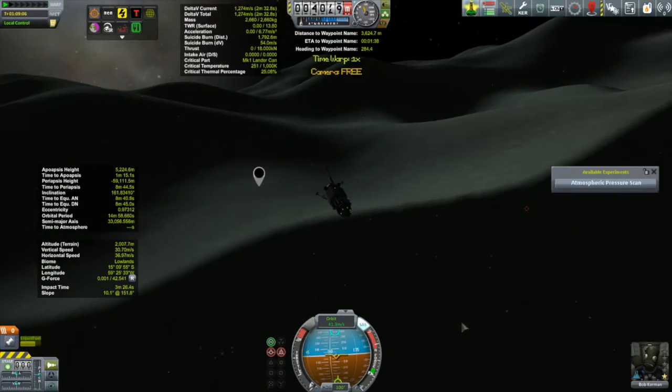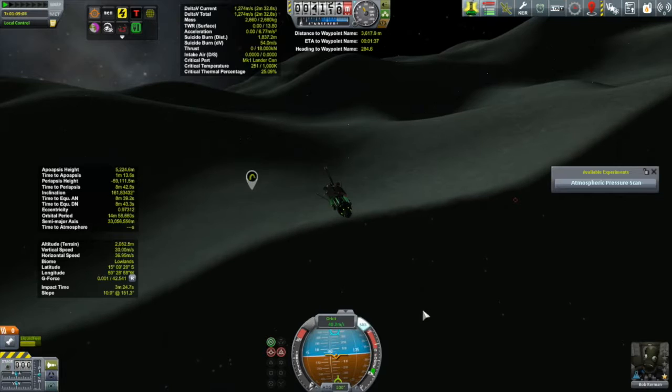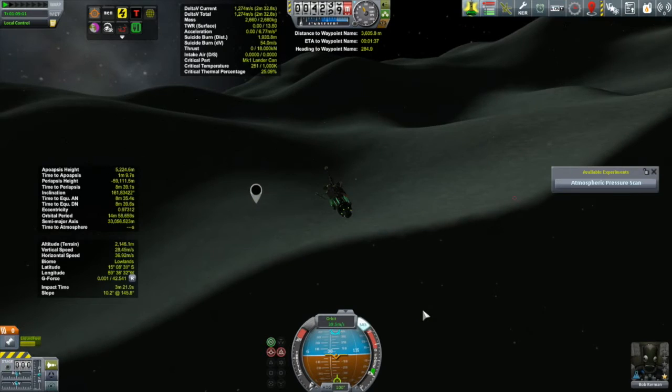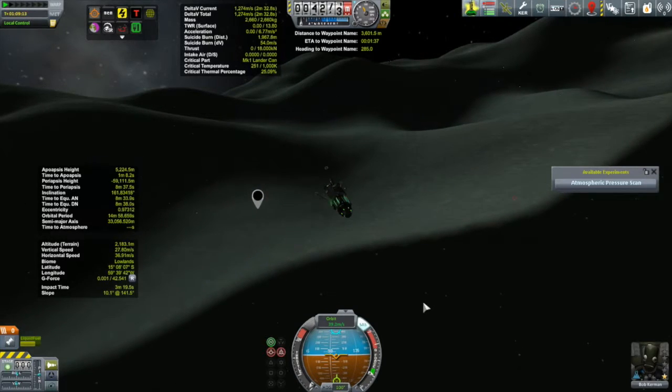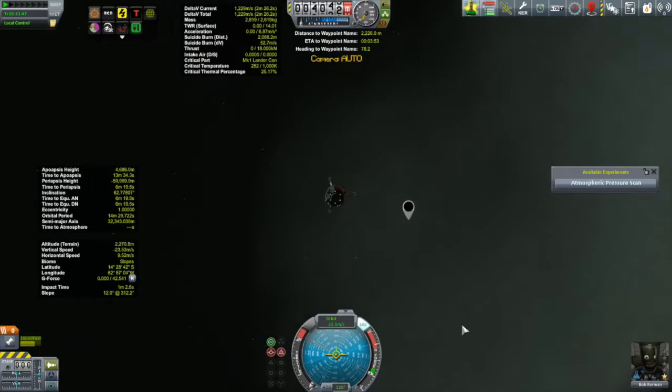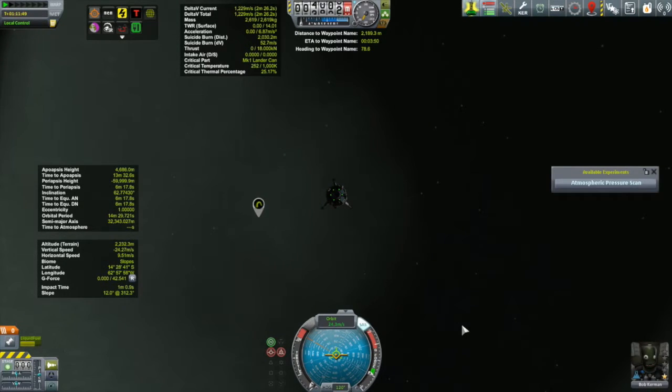I think I overcooked that initial burn, so I'm going to bring it back a little bit, burn horizontally, take off some of that horizontal speed, bring that trajectory a little closer to the waypoint. Otherwise, you can just think of Bob as the world's slowest ballistic missile. The descent is pretty much the same as what you saw at the conclusion of last episode. The one thing I'm doing differently is watching my biome as reported by Kerbal Engineer, which is now telling me I am over the slopes.